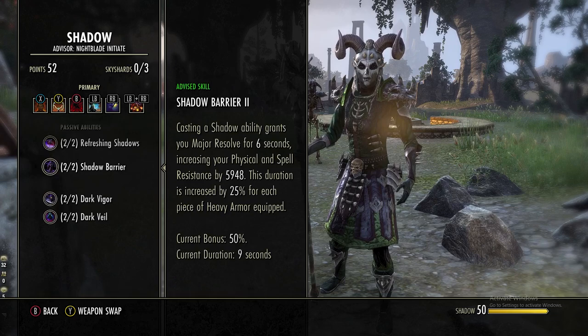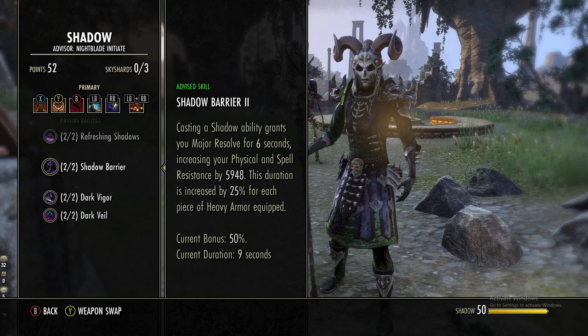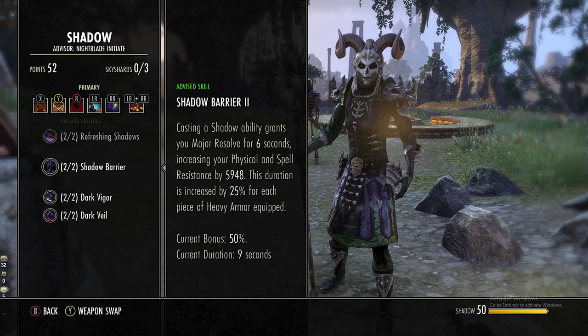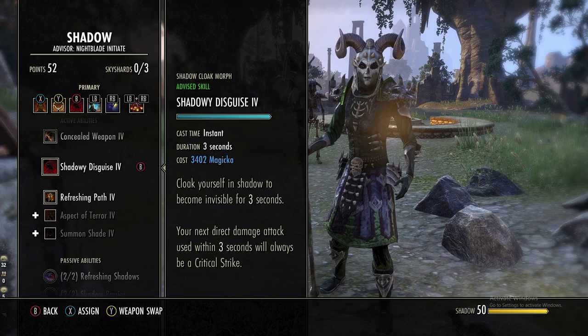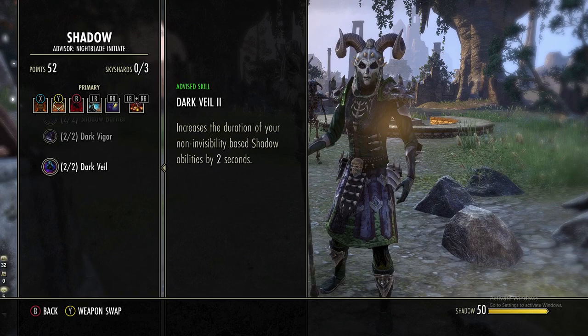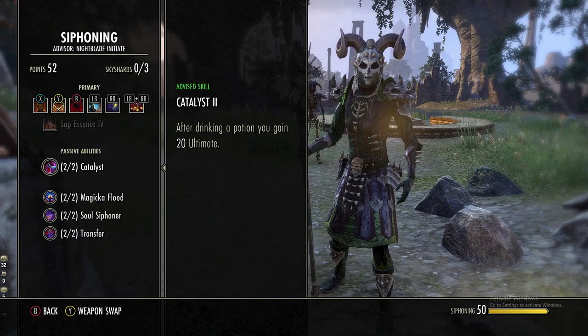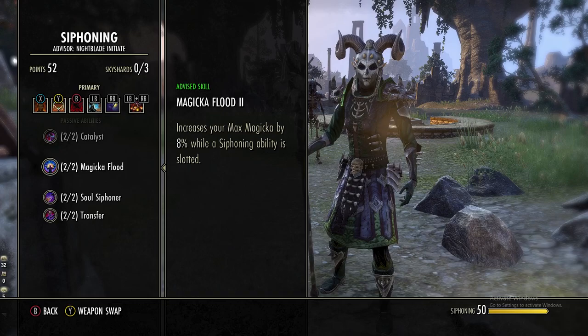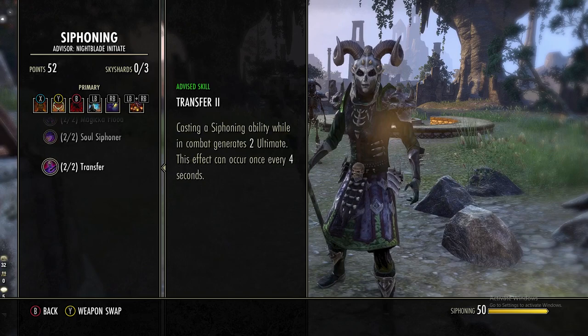In the Shadow line, get Refreshing Shadows — this gives you 15% recovery to all stats. Shadow Barrier is very important: every time you cast a shadow ability you gain Major Resolve for six seconds, increasing resistances by 6k, and the duration is increased by 25% for every heavy armor piece equipped, so we get nine seconds. Dark Vigor also matters — each shadow ability slotted increases max health by 3%. Dark Veil makes shadow abilities last two seconds longer. In the Siphoning line, Catalyst makes you gain 20 ultimate when you drink a potion. Magicka Flood increases max mag by 8% while a Siphoning ability is slotted — that's why I kept my jewelry Arcane, because between Magicka Flood and Inner Light I have a lot of max mag passives.